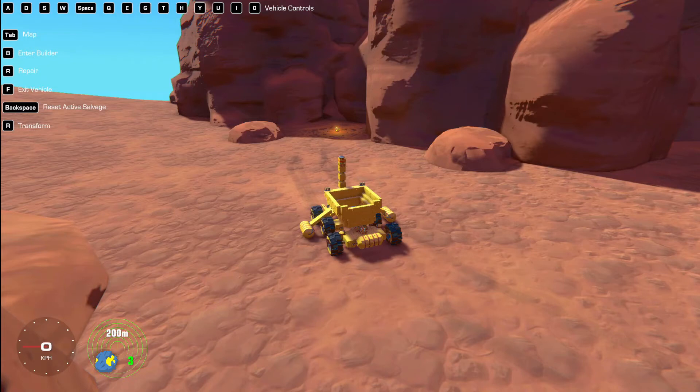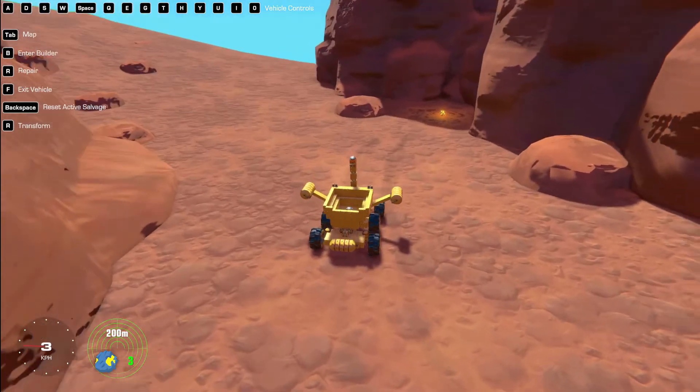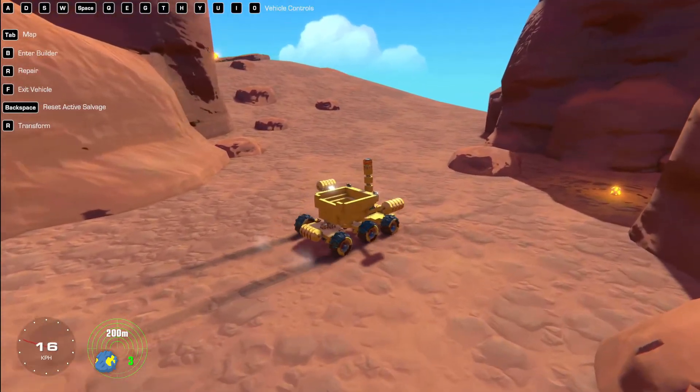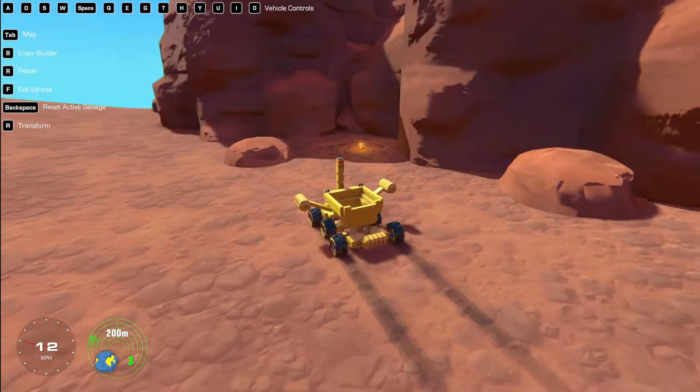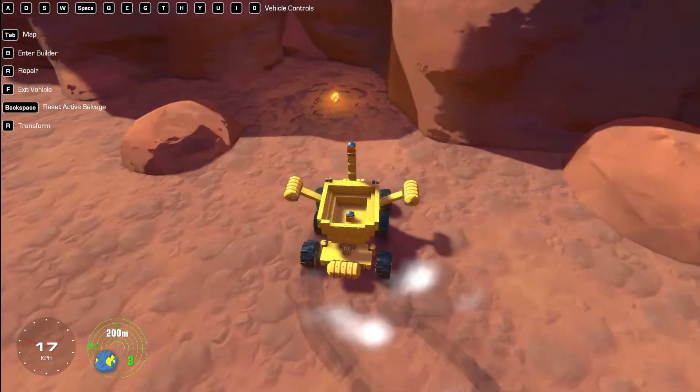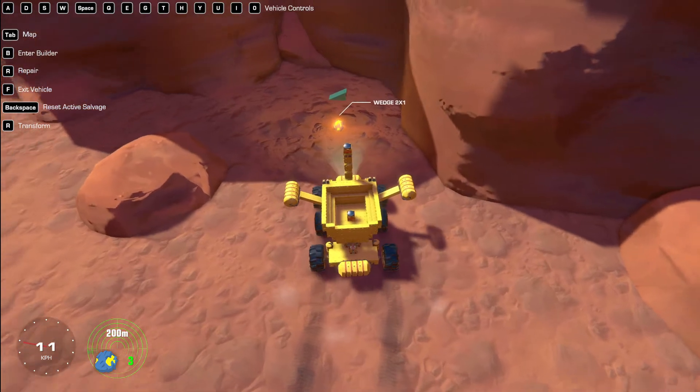Hey, how's it going, everybody? It's your pal Impossumum here. We are back in Trailmakers in the Stranded Space Campaign. Let's make sure where we are — we're here on the map. We got a wedge piece we can get here, and there's another piece nearby, right over here. We're also probably going to get it on the way back. Let's start by getting this wedge thingy, then we'll see what else we can get down here.